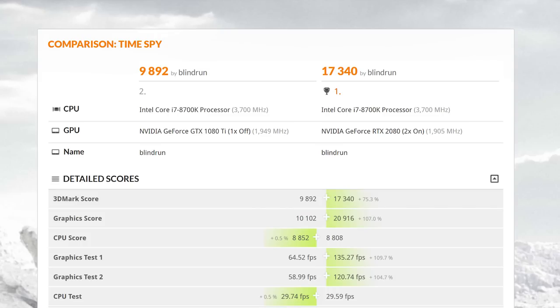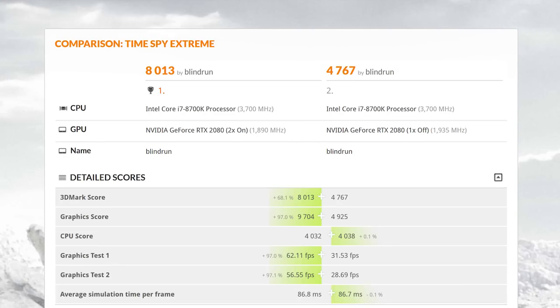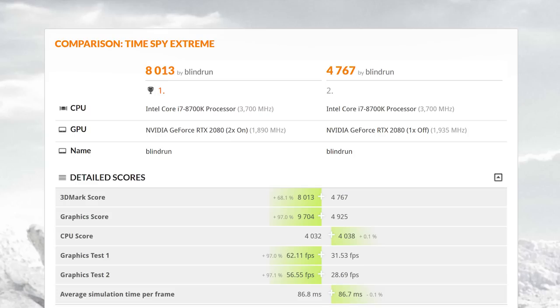In Time Spy, we saw a massive 107% increase in frame rate, though there could be some other factors at play — the big thing to note is that the 8700K is throttling this the entire time. Time Spy Extreme showed a 97% increase in frame rate. I also checked out the V-Ray benchmark — it doesn't necessarily need NVLink, but for those interested in purchasing two RTX 2080s, render time drops from one minute nine seconds all the way down to about 36 seconds. Pretty impressive stuff.